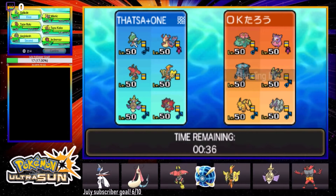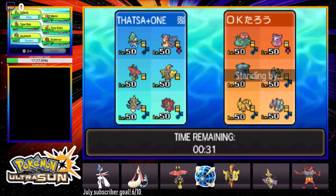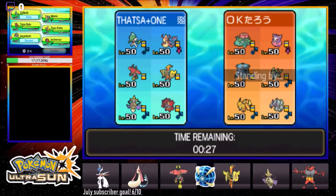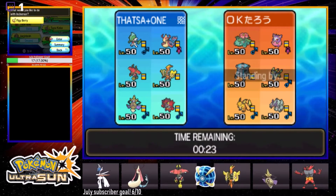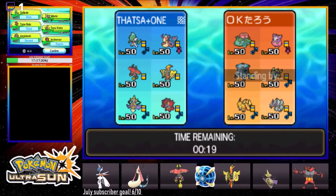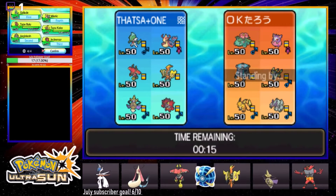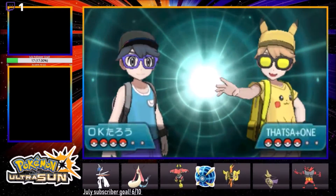Am I actually going to bring Bulu? I'm thinking about it. I kind of like the Bulu, but actually you know what - I'll bring Mimikyu over the Bulu, just because the Recover makes it so that if for some reason this guy gets a trick room up...